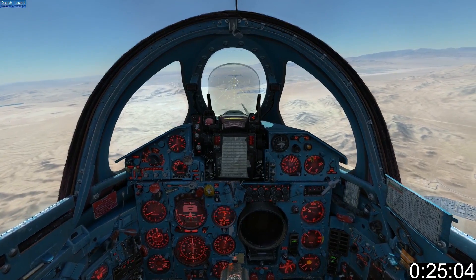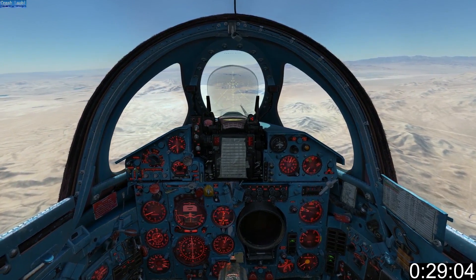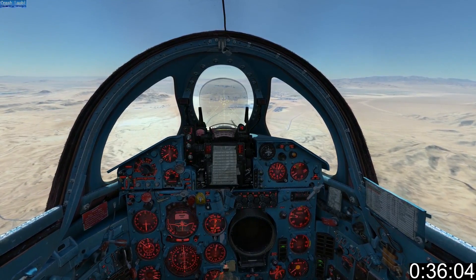In this tutorial, I'll be disregarding the flight director and landing visually. Roughly line up with the runway and use air brakes if necessary to reduce your speed to about 500 km/h. At 500 to 1000 meters altitude, retract your air brakes and extend your undercarriage.